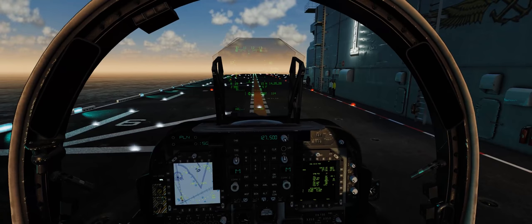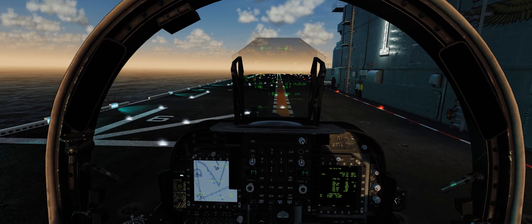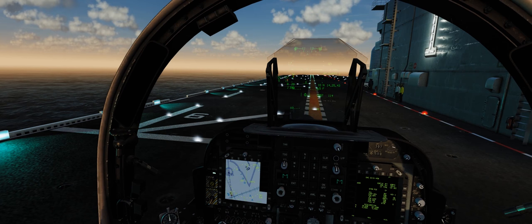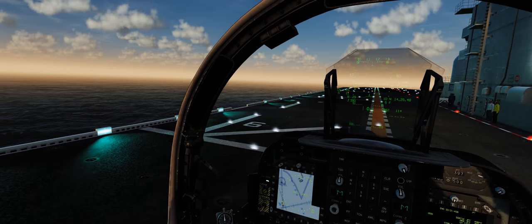Today we got a new update to the DCS World Open Beta, full of a lot of cool stuff — some fixes for the Hornet Radar, an addition of the Mark 82 Y that carries a ballute in the tail so you can retard it if you want to, as well as the Rapier SAM and the SA-2 Guideline SAMs for the Iranians, perfect for our Persian Gulf map here.